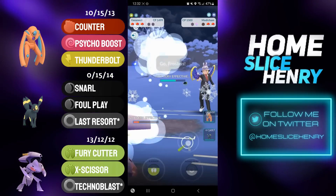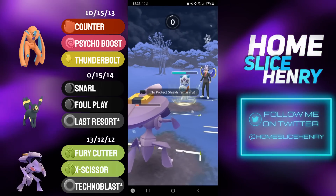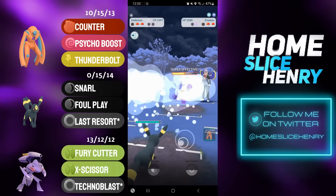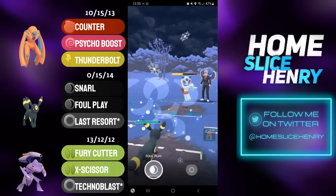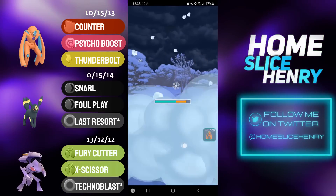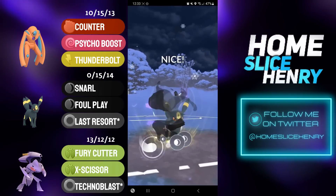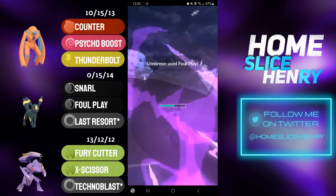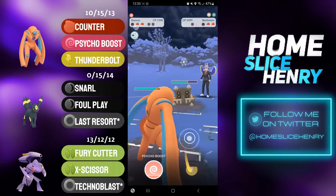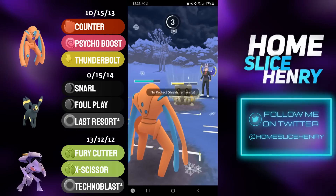We'll have to see — does the opponent send back in the Froslass? They do. I continue to farm. Froslass does not want to take any damage, so they fire off an Avalanche. Avalanche will easily KO, so I send in Umbreon. Umbreon just in such a nice spot here. Opponent tries to CMP but I end up going for the extra fast move. Foul Play is caught onto a Bastiodon — so winning switch advantage was absolutely everything, as now Defense Deoxys gets to absolutely crush this Bastiodon.